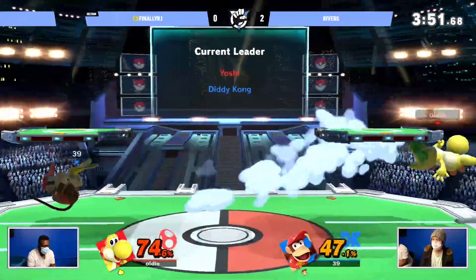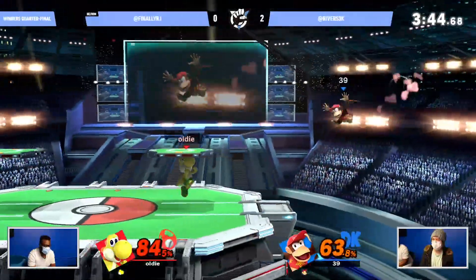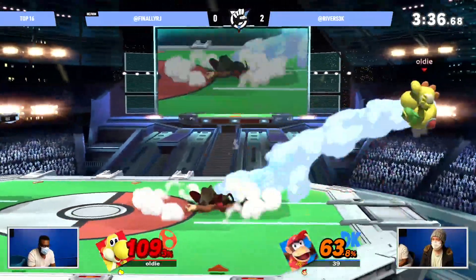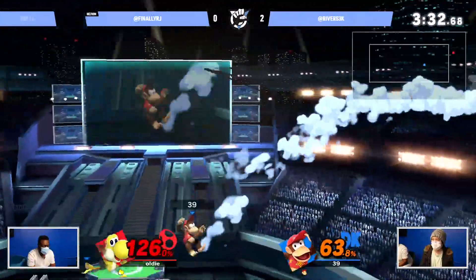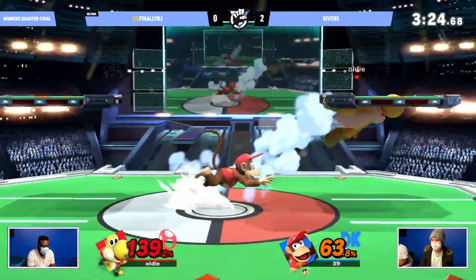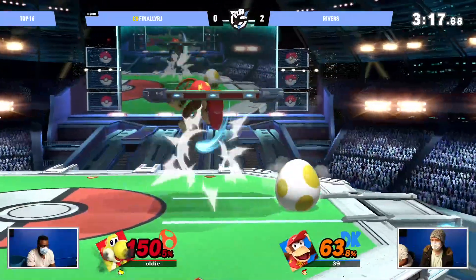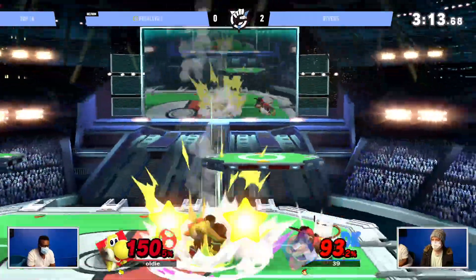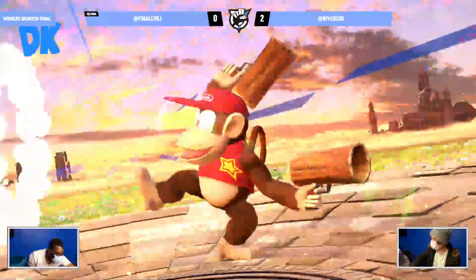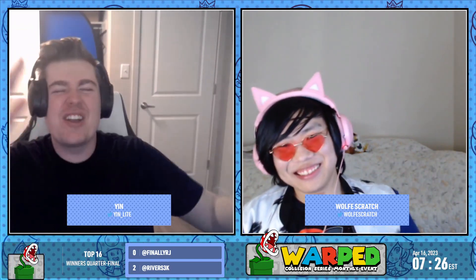A rare miss there from Rivers, and RJ is going to take full advantage — getting it out with the banana. The back hits of the fair land but the quick barrels get Rivers away from it. We're sitting back at center stage, banana in hand. Three stock dumps matches up here — Rivers wants this game and set over. Oh, looking for the shield break! But you can't get that aggressive against Rivers — they may have missed three up smashes, but it doesn't matter because that down air is coming right.